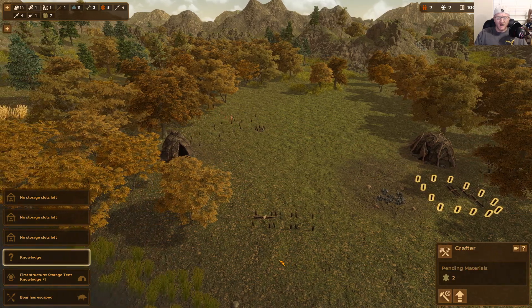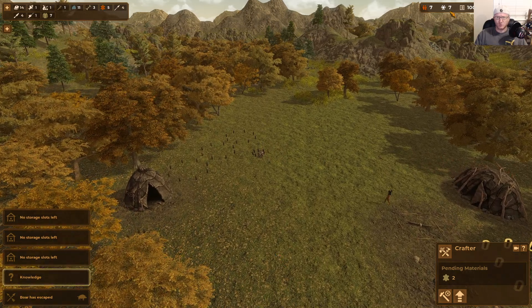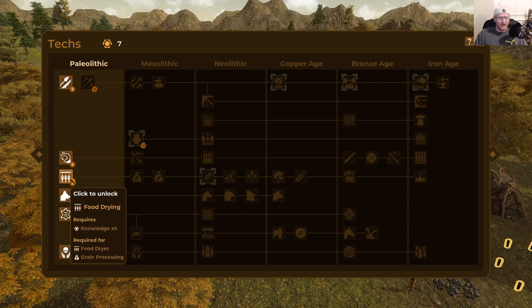We have our storage tent up and running — we need to get the crafter up and running so we can build better tools like bone tools. We have enough knowledge points for our first upgrade. I'm going to go ahead and do food drying.